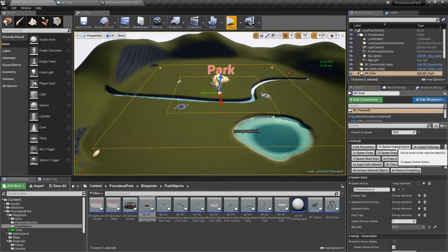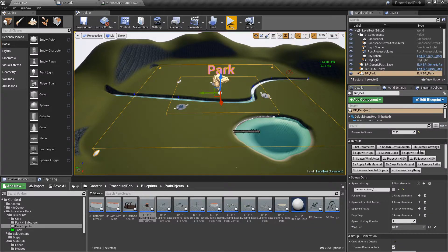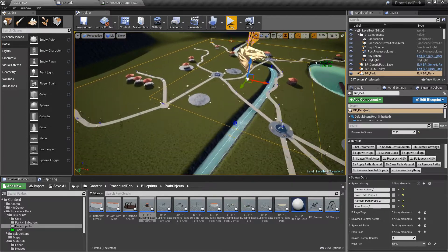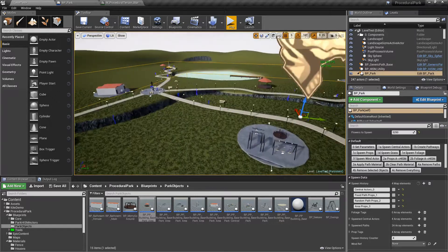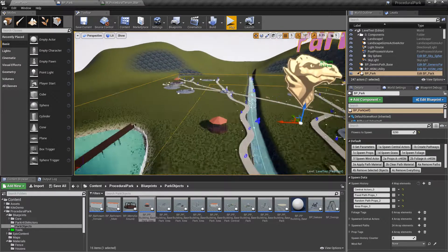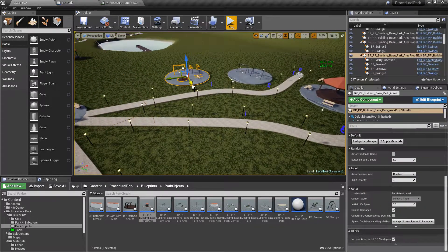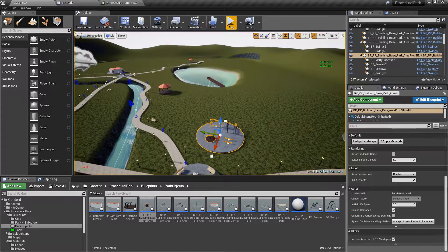Now going ahead and spawning central actors, creating paths — if you're not happy with the paths you can remove and regenerate. Then spawn props. Notice we have a lot more props now — swings near a path, other props near paths, and the bathroom near a central actor. You can move them around manually to create little areas, for example a play area near a water fountain.